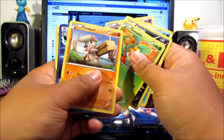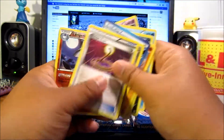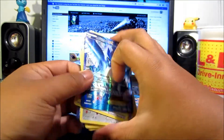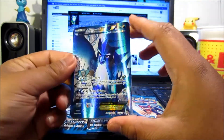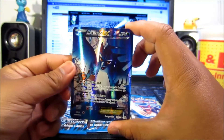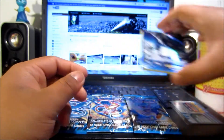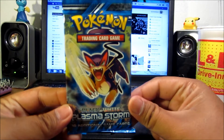Sewaddle, Timbur, Plasma Energy, Klang, Escape Rope, Lampent — and would you look at that! First pack opening got a full art Articuno EX. Not bad! That's awesome — that's what I'm gonna say. Next up we got a Lippard pack.